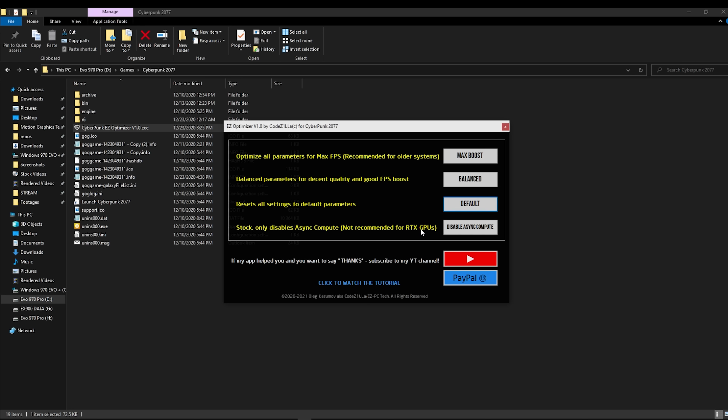Next one is disable async compute. This option helps GPUs from the GTX series and below — not recommended for RTX GPUs from the 2000 or 3000 series. So just in case you are completely satisfied with your performance on a GTX GPU but you just want to get a couple more FPS, you can try this option.